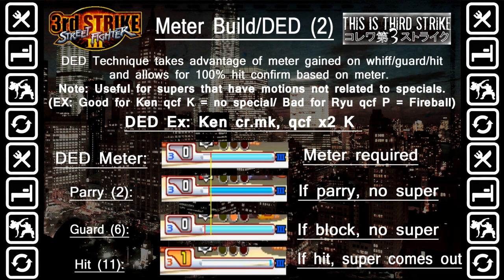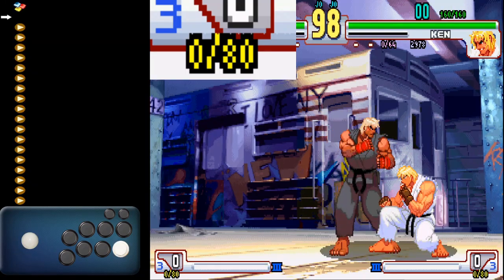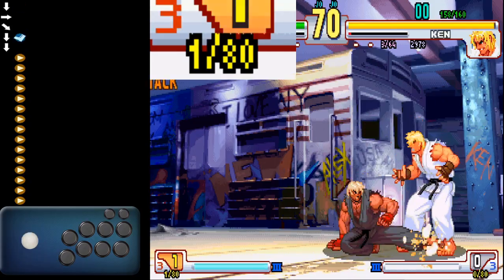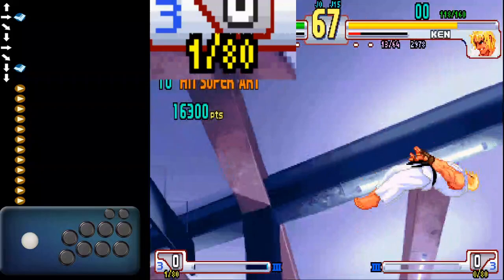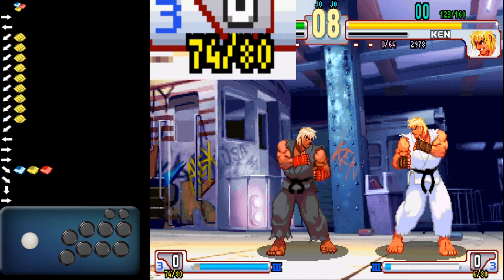The difference between the amount of meter you get on block versus the amount of meter on a hit makes all the difference when it comes to the DED technique, and it's actually the staple for why it's a popular technique to utilize with certain characters. This gives the player the option to commit to a specific normal — and if that normal builds enough meter on hit, the Super will come out. However, if the opponent blocks the normal, the Super will not come out. Basically, this allows the player to commit to a specific normal without any worry of the Super leaking out.